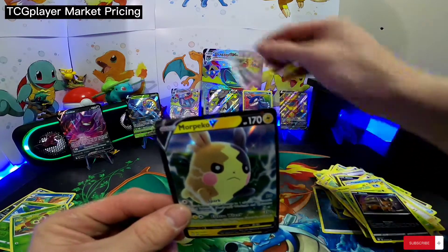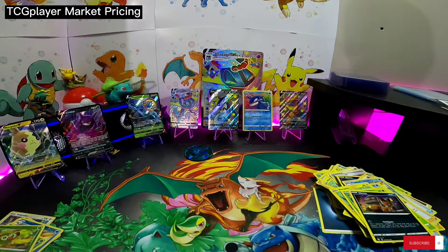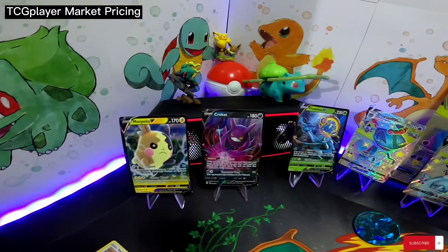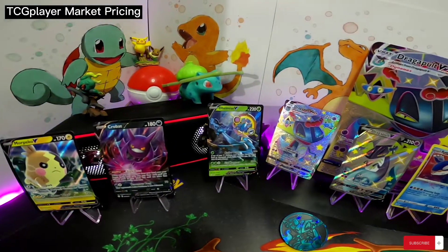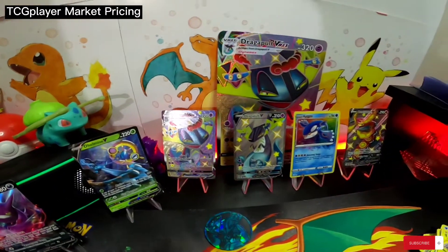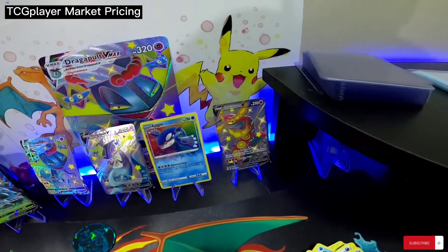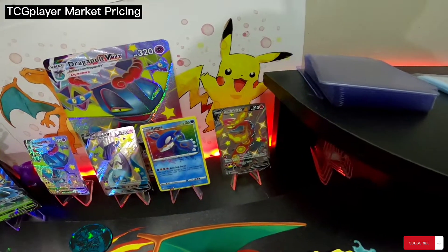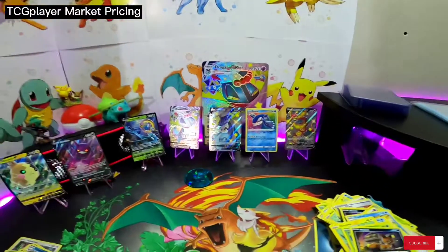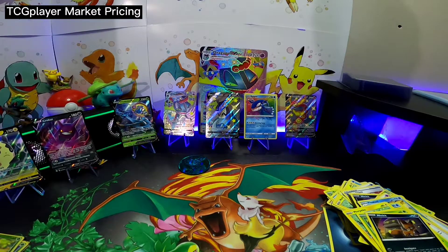Awesome, I'd have to say that the box was definitely worth it. Very cool. So we got Morpeko V, Crobat V, Delamize V, and then we got our promo Dragapult VMAX. We got our Dragapult V promo card, the Secret Rare Kyogre, and we got the big shiny Cinderace V. Of course, we got our big card in the back and our coin. Alright guys, hope you enjoyed. If you did, hit the subscribe button, check out the other videos, and we'll catch you in the next one.